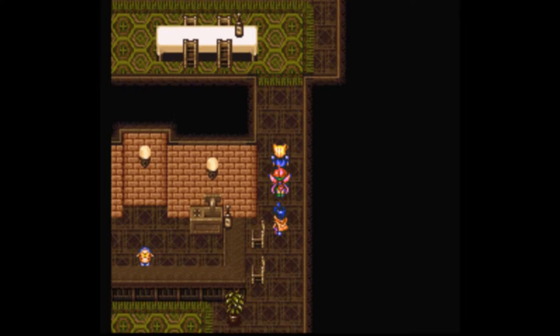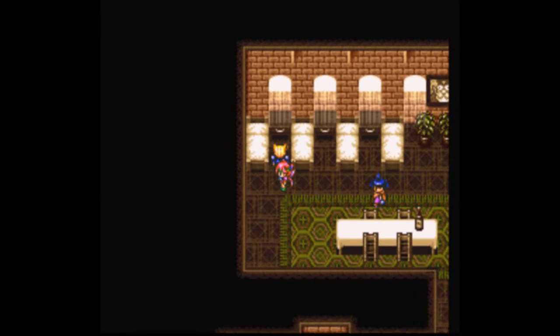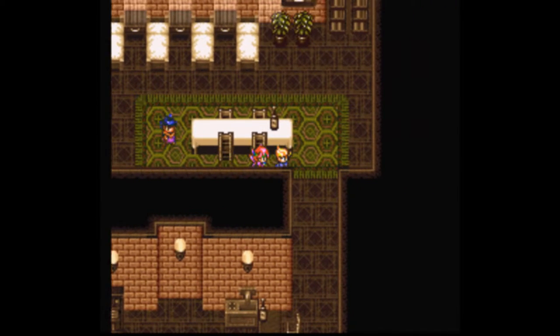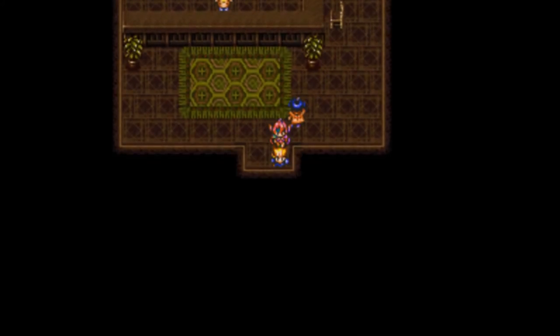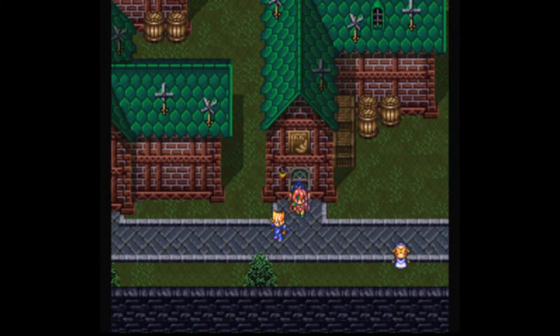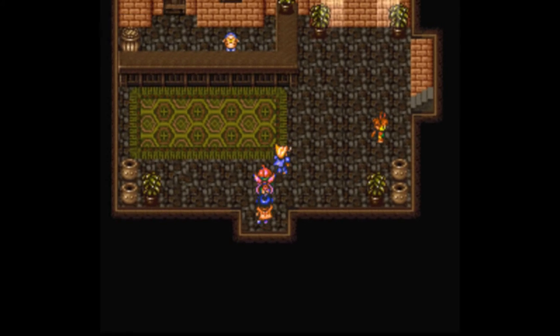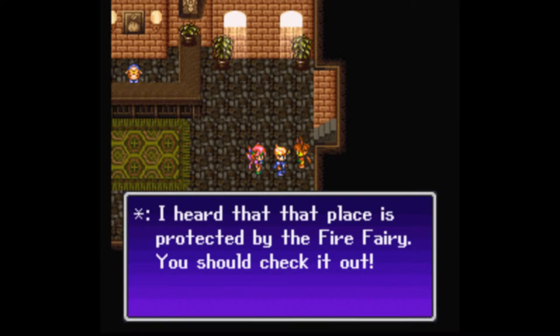Let's head inside the inn. I want to go up here and grab the fire ruby — awesome! This is the town of Northen. The game pulls a pretty bastard move on you right here, because they put you in the town of Jick and then give you new equipment in Jick.